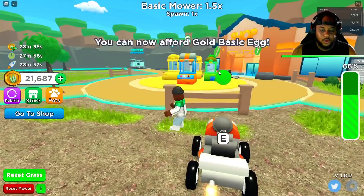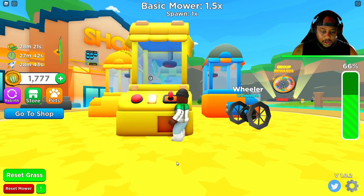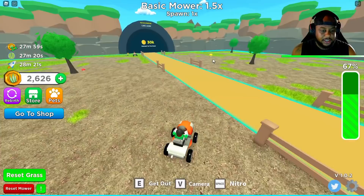You can now afford gold basic egg! Okay, well I'm going over there. All right, let's see what we get — 20,000 coins, we're playing the claw game. What pet are we getting? The gold mower bot! Gold mower bot 3,000. Nice. So we have our gold mower bot out and our wheeler.